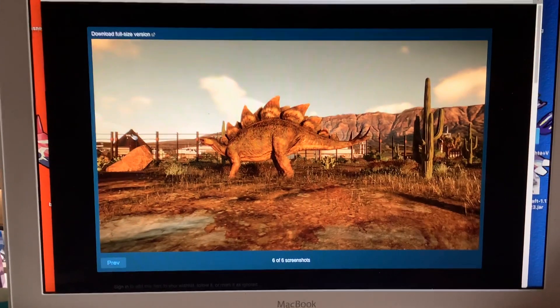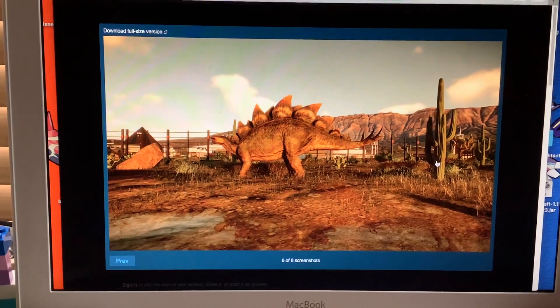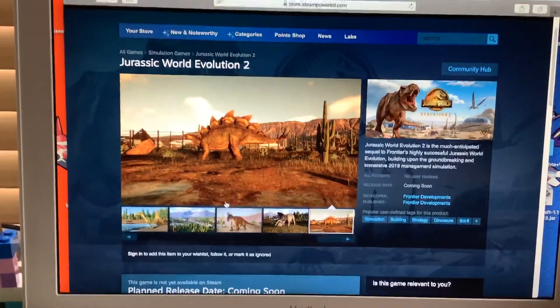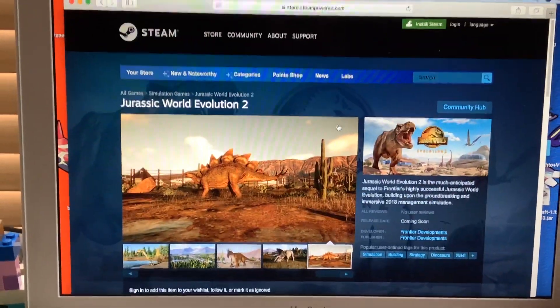New trees - very nice. Triceratops and Stego in the desert which looks very nice. Oh, a new rock visitor center! Cactus, cactus - oh I can't wait for this game!